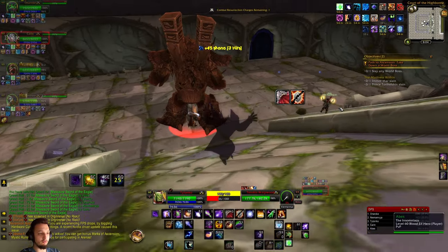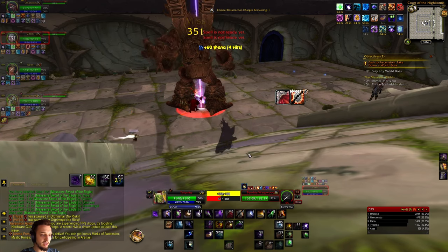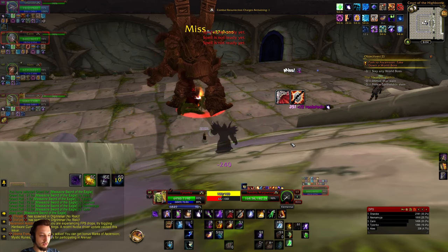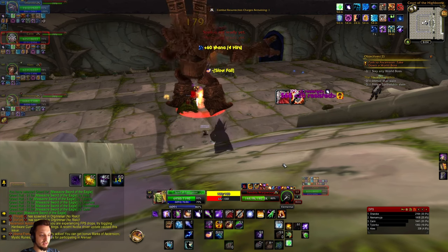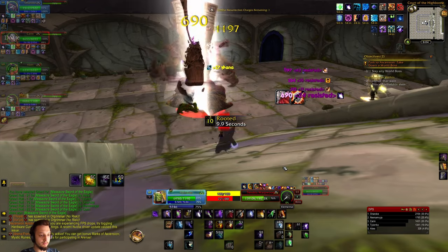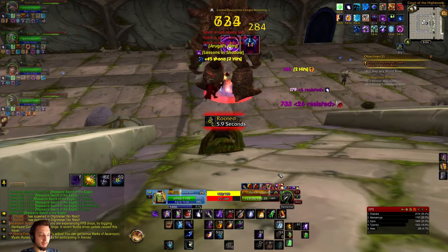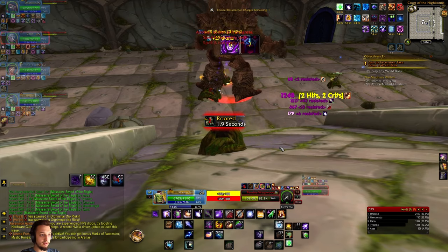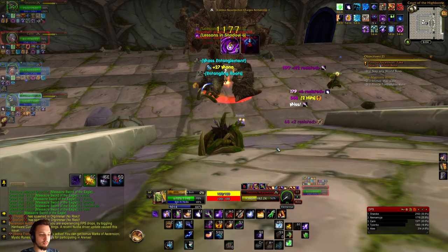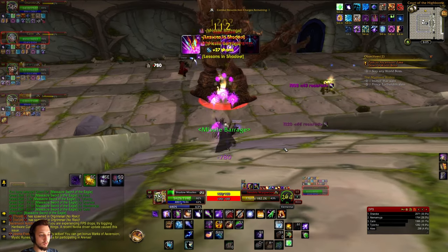We got into a heroic dungeon. We're over here on this Warpwood guy - let's take him out real quick and see our damage. Pop all the DOTs on him. When it's a boss with more health I always make sure to get them all applied. There we go - let's pop some Shadow Bolts and see if we get any Missile Barrage procs. There's one, oh - two!